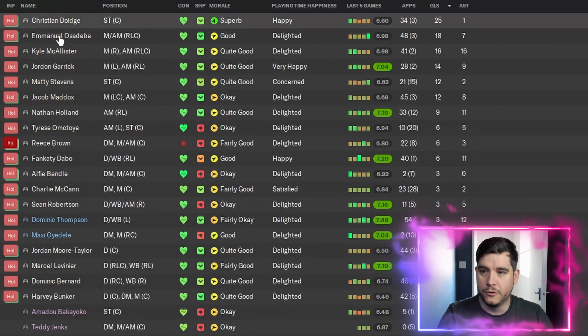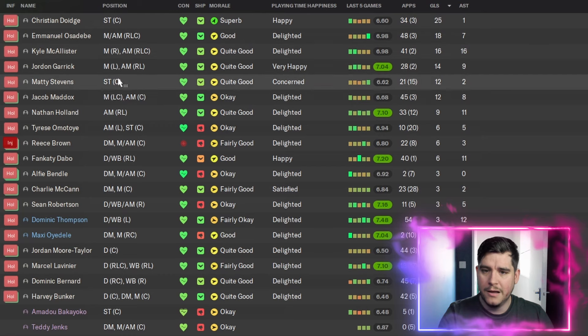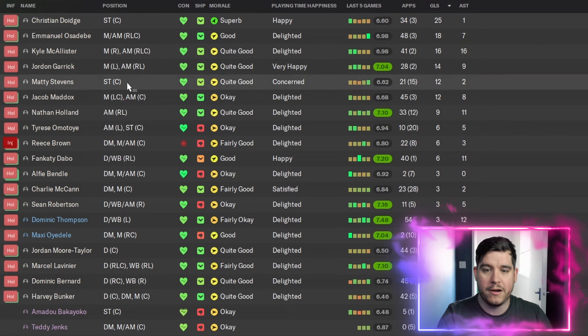Looking at the squad: Christian Doidge with 25 goals and 1 assist, Emmanuel Ossedebi 18 goals and 7 assists, Kyle McAllister 16 goals and 16 assists, Jordan Garrick 14 and 9, Matty Stephens 12 and 2, and Jacob Maddox 12 and 8. There's a lot of goals being scored in this division.